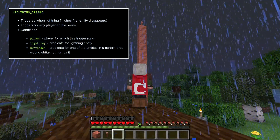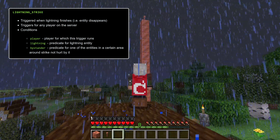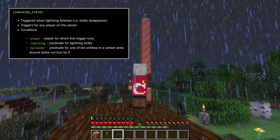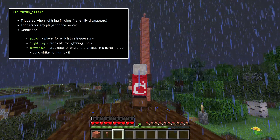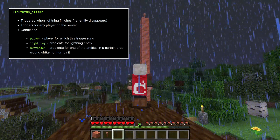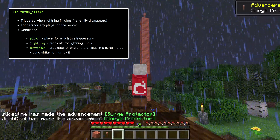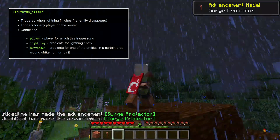There's another new trigger called lightning strike, triggered when a lightning finishes — meaning the entity vanishes. It triggers for players within a certain radius of the strike and has three conditions: player, which is the player in question; lightning, for the lightning entity; and bystander, for one of the entities in the area around the strike who has not been hurt by it.